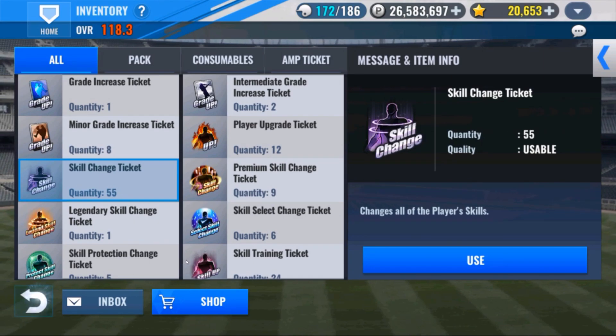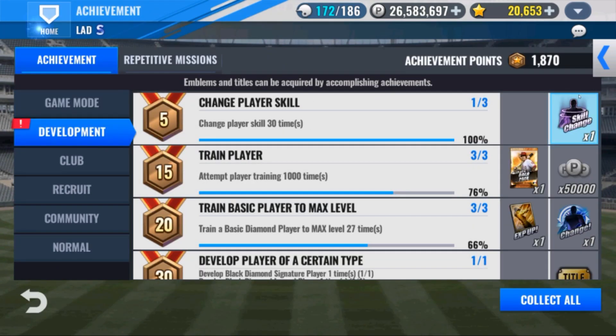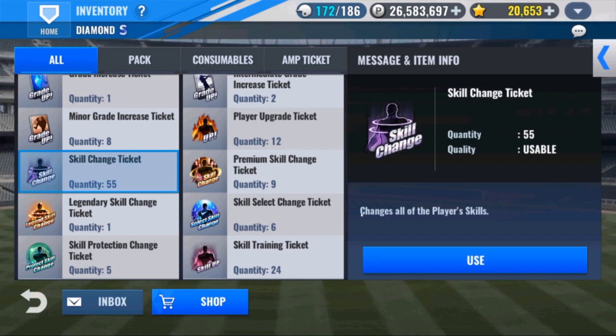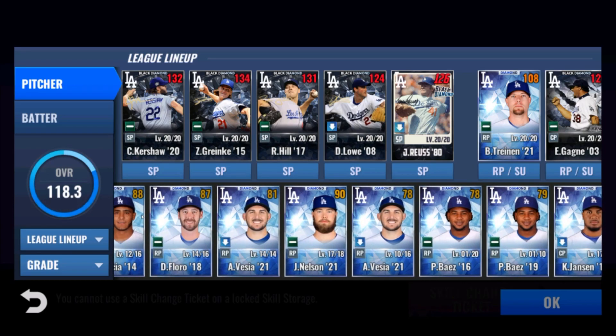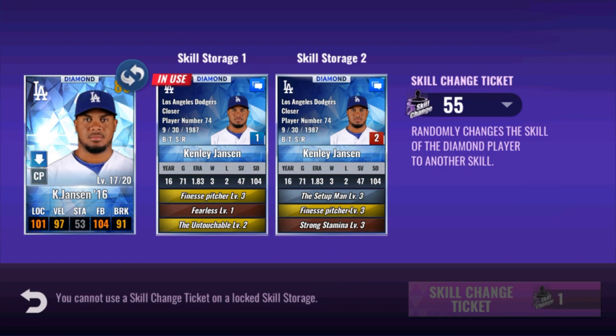We also have premium and legendary skill change tickets. jpax, if you're watching — thanks for letting me do this. I've been going crazy with not being able to do this on my account. I love doing this stuff. Insane. All right, where is my Kenley? Looking at this — I don't want to use greens on it. Finn setup man touch isn't great in the bullpen. At the level he's at trying to make the jump from gold one to diamond, going two innings — he'll blow games with this set.